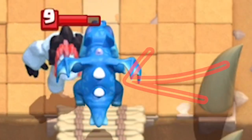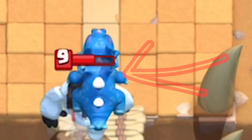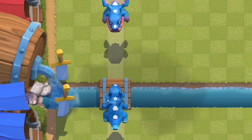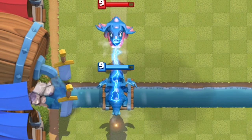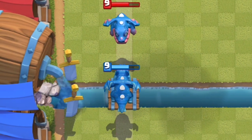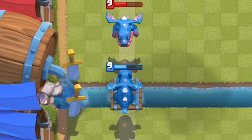A cool easter egg is that the Electro Dragon has 4 spikes. The spines light up until it's ready to attack. This is not a charge attack — Zapping it does not reset its attack. The spines lighting up are purely a cosmetic indicator of when it's going to attack.